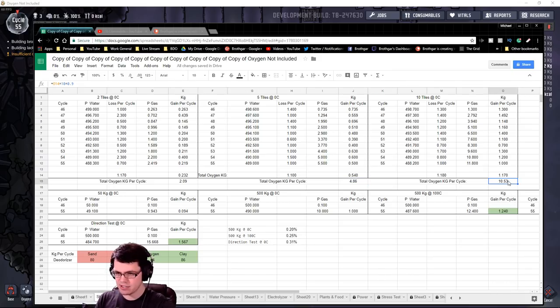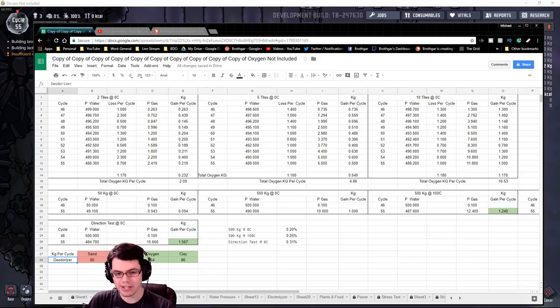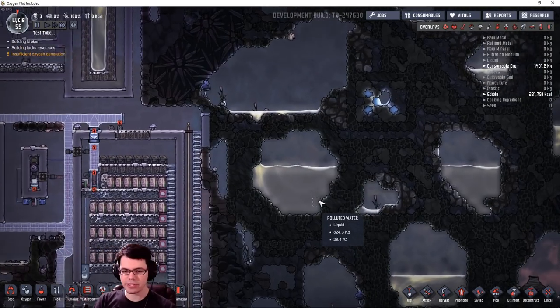At 500 kilograms per tile below — a safe amount that won't cause dupes to get soggy feet — you get about 1 kilogram per tile per cycle. That might not sound like a lot, given that a duplicant consumes about 60 kilograms of oxygen per cycle. A deodorizer can produce 54 kilograms of oxygen per day at the cost of 80 kilograms of sand, though you get that back as clay, which you can use to expand your farm. So individually it doesn't sound like much oxygen.